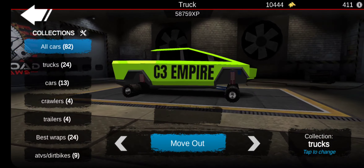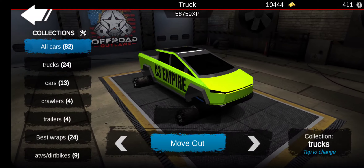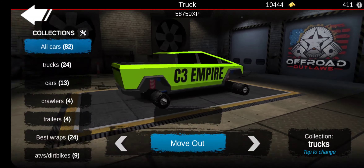So here's this one — I need to change that. Here's my C3 Empire one — it's another tune I did. I actually posted a video of this one, C3 Empire. And yeah, this thing goes like 240 as well in Stunt Park. This thing is pretty fast. I don't know why it has double dualies — don't even ask. But yeah, this thing is pretty crazy of a build.